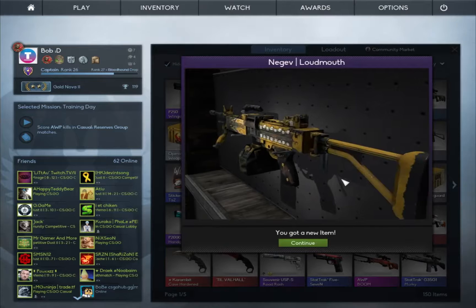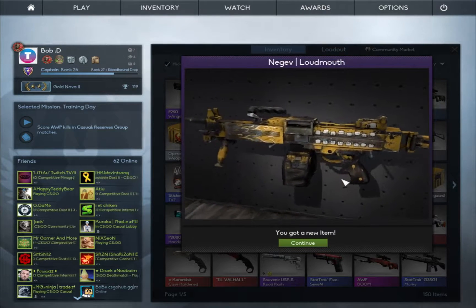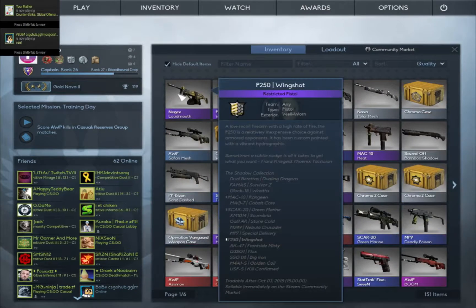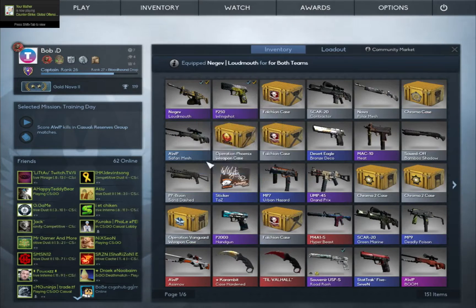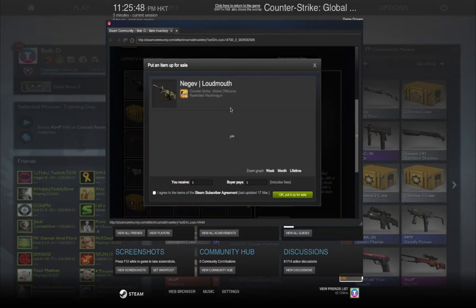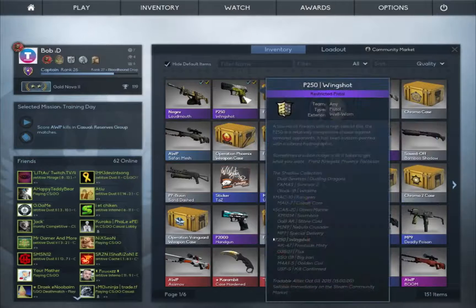Negev Loudmouth — yes! I actually wanted one of these, yay! Nice, it's Battle-Scarred, Well-Worn. It's okay. I was actually expecting one of these because I put in loads of Foul Shot. Let's check how much it costs — 50 cents, 20, 40, 30, 30 cents. All right, it's okay, quite happy.